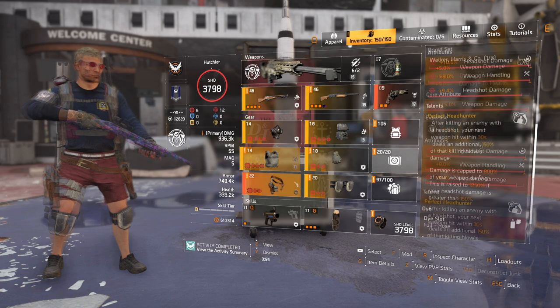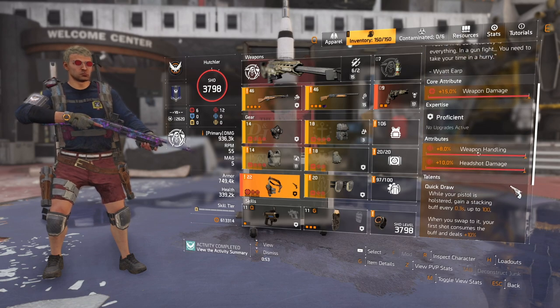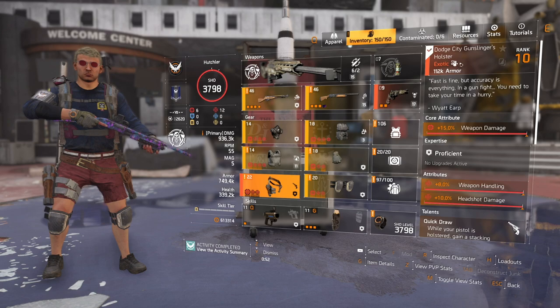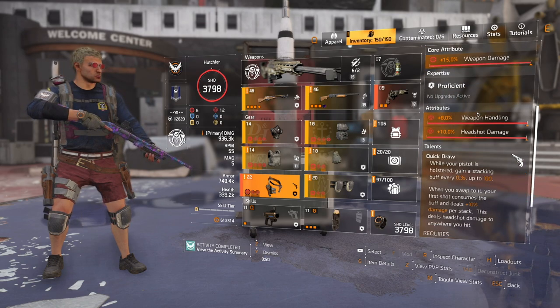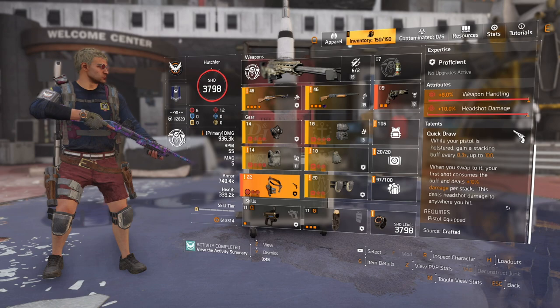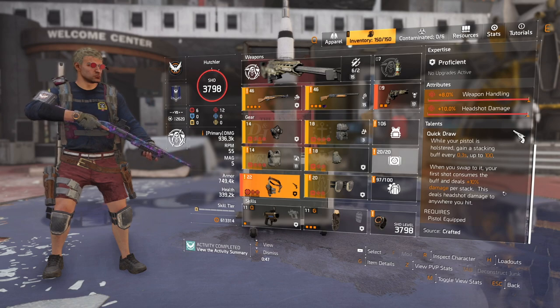For holster, you'll be running Dodge City. The talent on this grants a stacking buff which over 30 seconds without your pistol drawn will grant 1000% weapon damage to your first pistol shot upon drawing it. This is huge for a couple of reasons. First, it will give you maximum Headhunter stacks on a single shot, saving the need for stacking on weaker enemies. Second, the bonus weapon damage will give your Regulus explosion a massive damage boost, which will enable you to one-shot entire ad doors in a single shot on pretty much any difficulty.